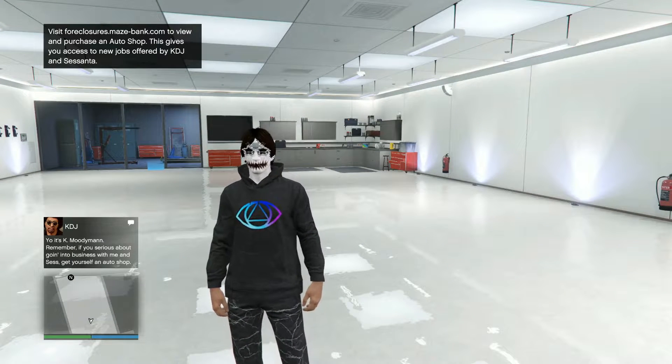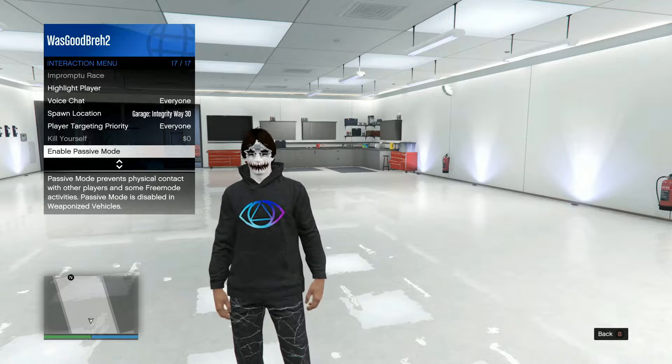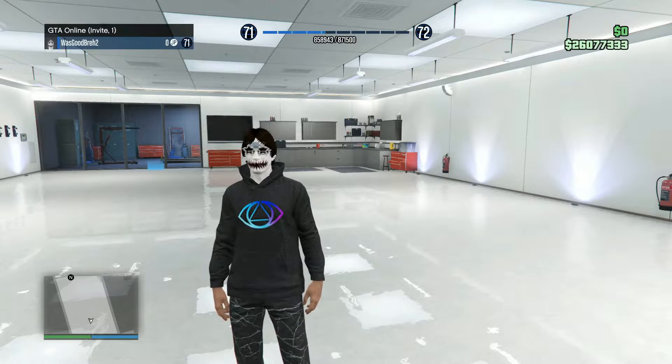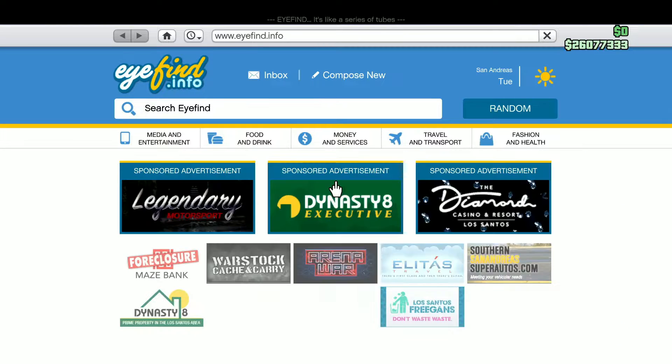I found the garage I'm going to be using and it is Integrity Way 30. As you can see, I'm sitting on $26,077,333. And I'm going to go and buy a Deluxo.